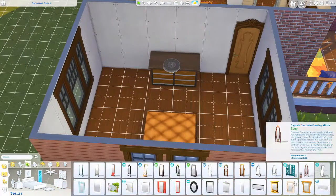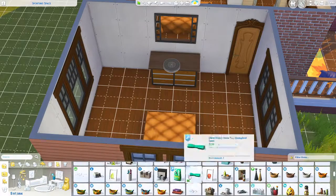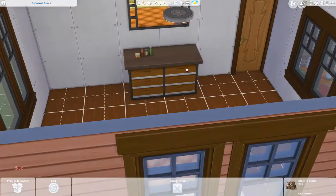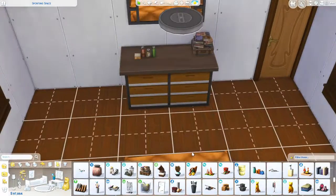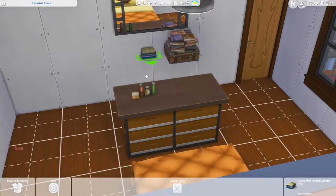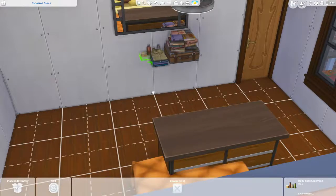With the fireplace — I really was going to use the fake fireplace but I couldn't find the fake logs that came with an update or maybe base game, I can't remember. So I was like, okay, we're going to use a real fireplace because I don't want it to just sit empty — it wouldn't even look right.